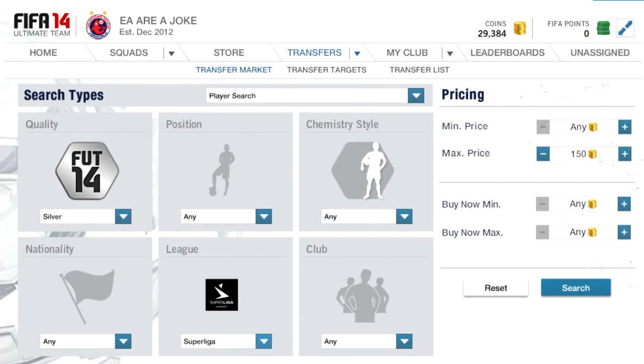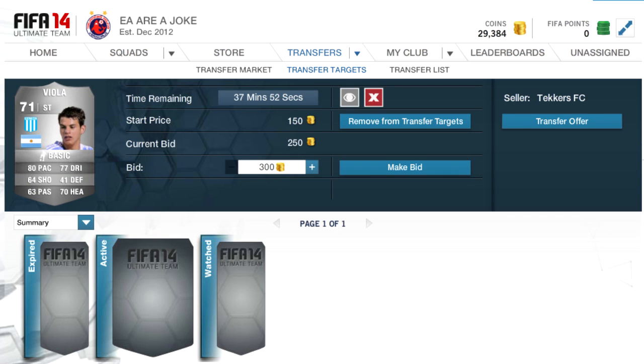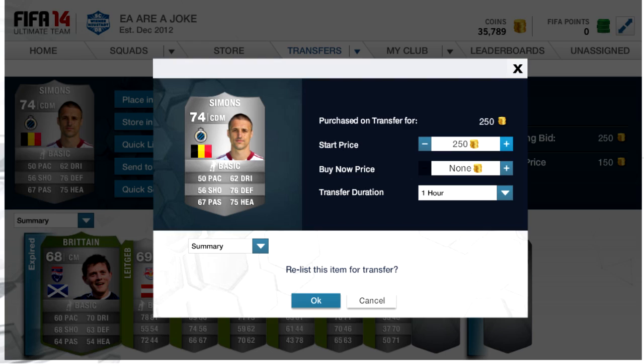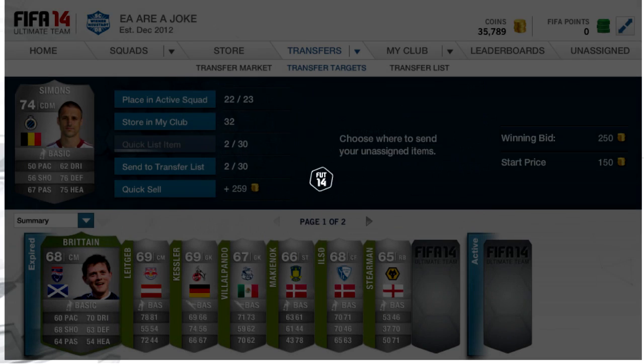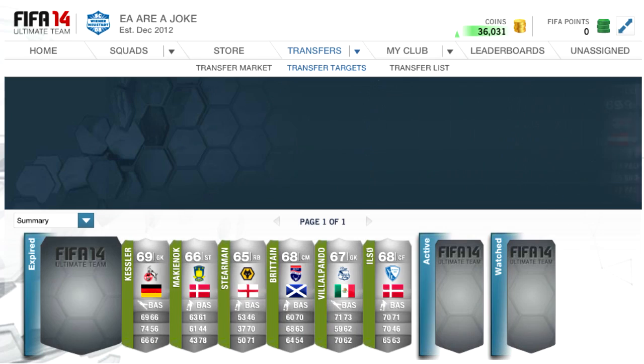You get the idea — just filter it out by league, position, or nationality, however you want. Search for 150 max price. If they're 65 rated, bid 150 coins; if it's 66 plus, bid 200. As you can see in my transfer targets I was outbid on one, but this Viola I had a bid of 200 on — so Ward's going to make some money. Remember, if you see something valuable starting at 150, add it to your watch list so you can check the price and see how much it's actually worth.